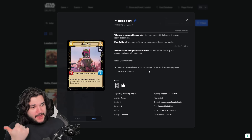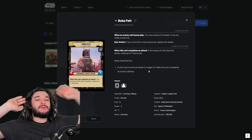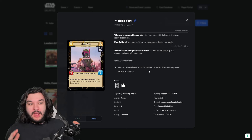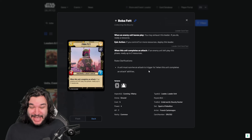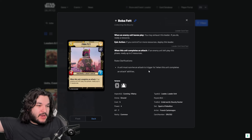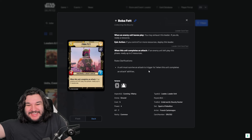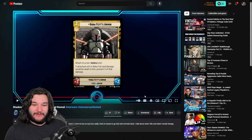Boba Fett is already absurd and there aren't many ways to deal with him. The easy answers are Entrenched, Super Laser Blast, or Power of the Dark Side - but those are only in control decks, not in mid-range or aggressive piles. If you get Boba Fett's Armor on Boba Fett Leader, I don't see how many decks can ever deal with that, because any damage dealt to Boba Fett Leader gets reduced by two. Normally you'd trade with Echo Base Defender and Battlefield Marine, but the stat line is already absurd.